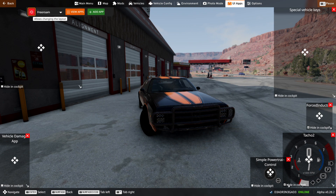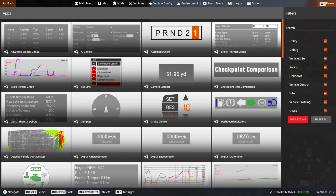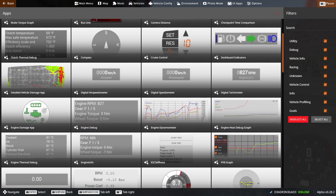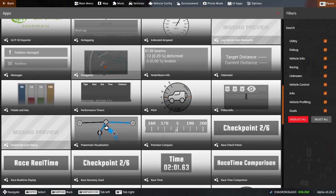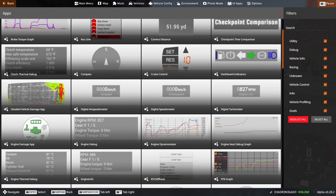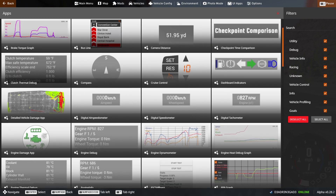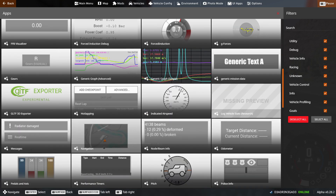If that box is not there, then you can click on add apps and it should bring up a menu like this. It's not going to show messages in my list of apps here because I already have it. But if you don't have the messages app on your screen, it'll pop up somewhere in here, probably in the M's. Once you find messages in this, you click on it, it'll pop up, and then you can move it wherever you want on your UI screen.